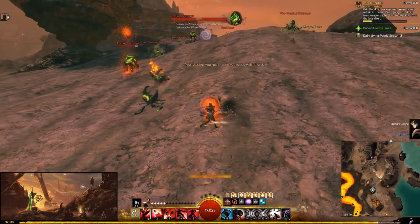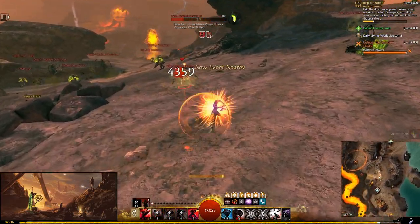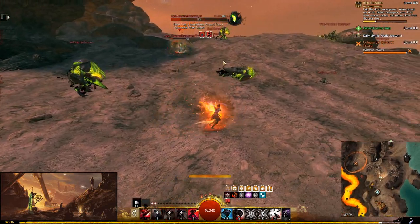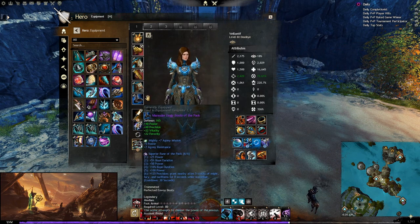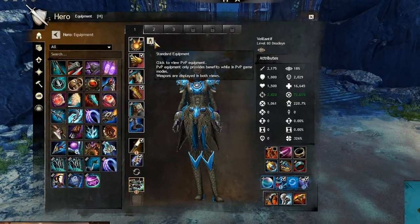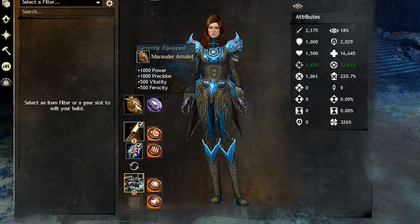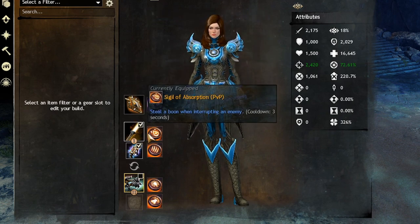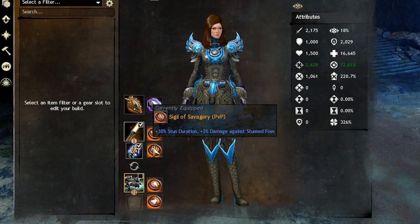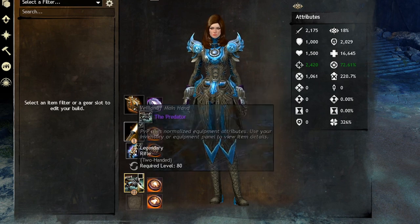Your PvP gear is independent from your actual gear — access it through the PvP icon. I run the Marauder amulet with Scholar rune, since Pack isn't available in PvP. On my Sword/Pistol I take Absorption and Savagery — Savagery increases Pistol Whip stun duration, and Absorption lets you steal boons when interrupting people.